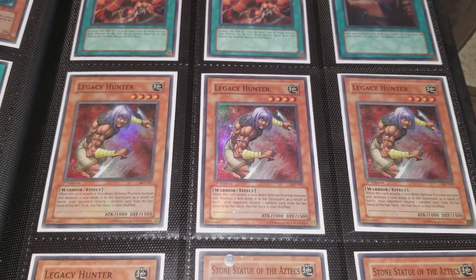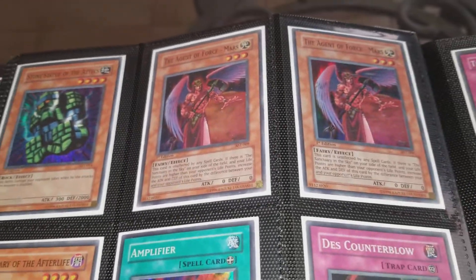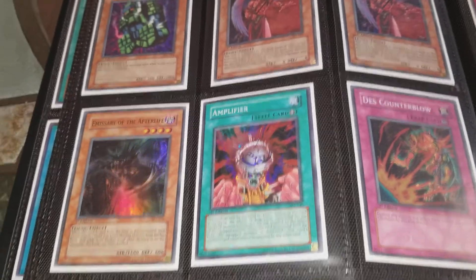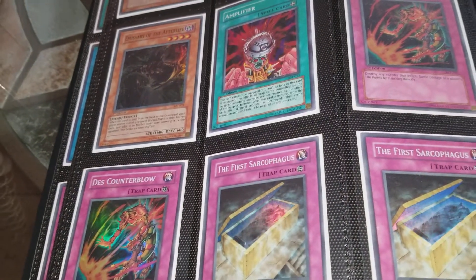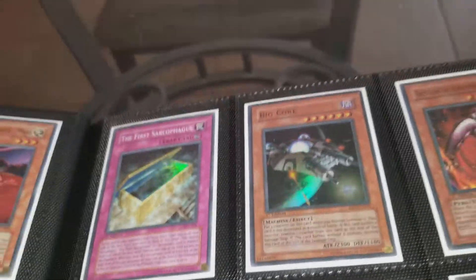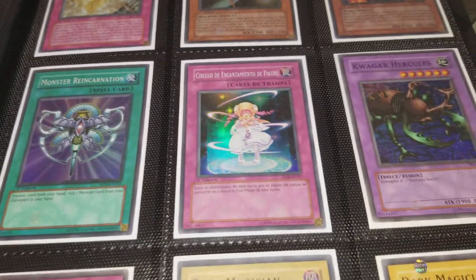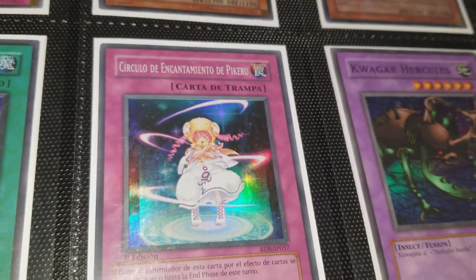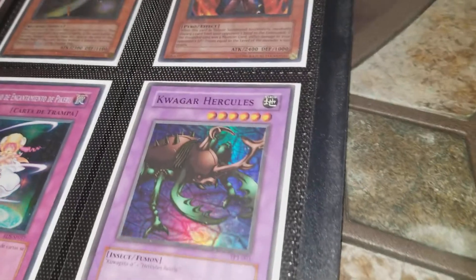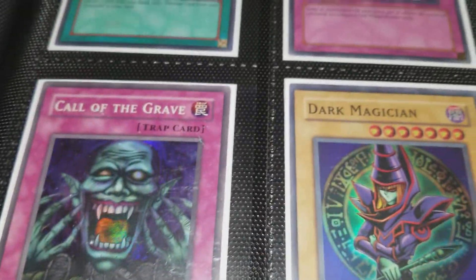EXZ-Tank Cannon from Magician's Force, two Wild Nature's Release from Invasion of Chaos, Reload from Invasion of Chaos. Legacy Hunter from Ancient Sanctuary — four of those. Stone Statue of the Aztecs — two from Ancient Sanctuary. The Agent of Force Mars from Ancient Sanctuary — two of those. A Missionary of the Afterlife from Ancient Sanctuary, Amplifier from Ancient Sanctuary, two Des Counterblow, three First Sarcophagus from Ancient Sanctuary. Rise of Destiny super rare section: Big Core, The Stallos from Rise of Destiny, Monster Reincarnation from Rise of Destiny. There's also a weird Spanish or French card from Rise of Destiny.